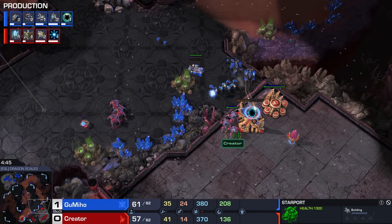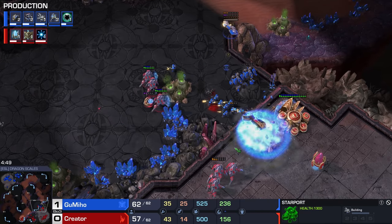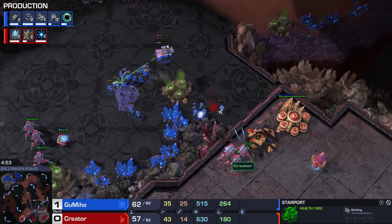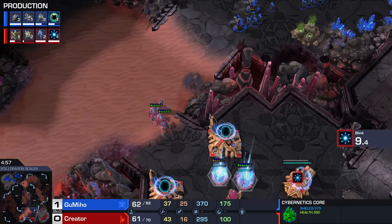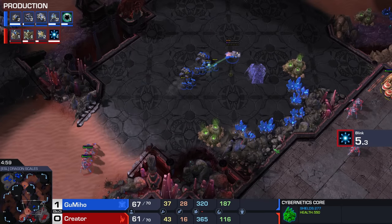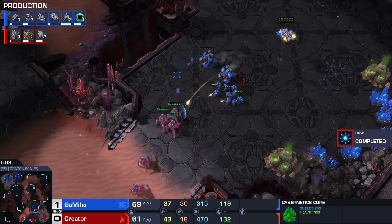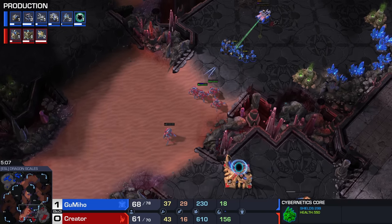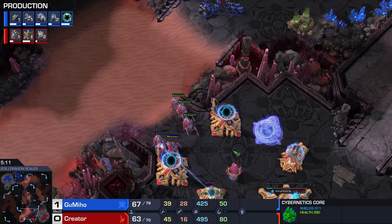He can't afford losing these structures, and he also can't afford losing any more units. One of the gateways is certainly going to go down. Losing the Cyber Core would really suck because then he can't produce any more Stalkers. Sentry ends up falling. Wonderful start right here for the Gumi God. He used to be known as a mech player — and maybe the previous game was a little bit of mech — but he usually opens up with Bio these days and then transitions to mech when he can get there.